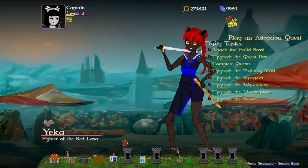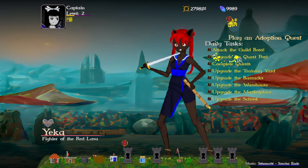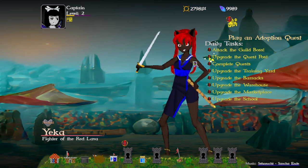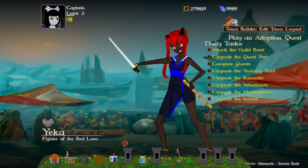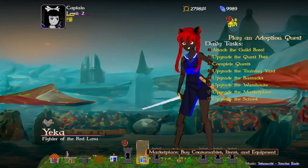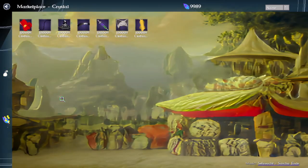The daily tasks show whenever there's a building ready for an upgrade. I have the quest post and whatnot. I've also added these new icons here in the town — so the marketplace at level zero only has the items, and of course the crystal shop.